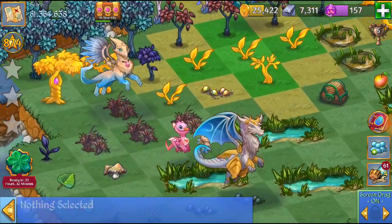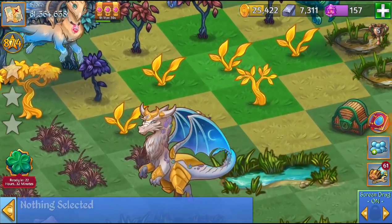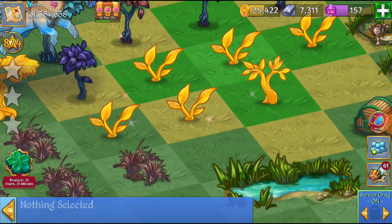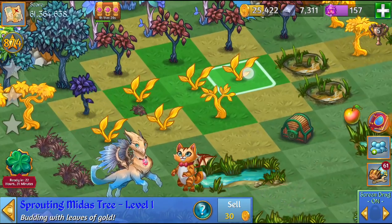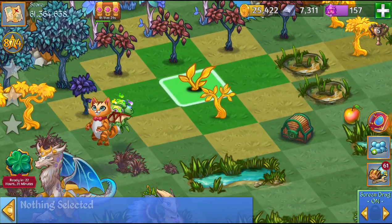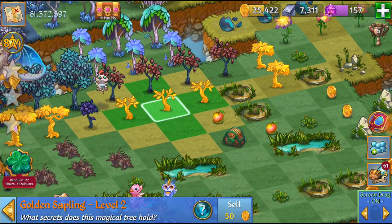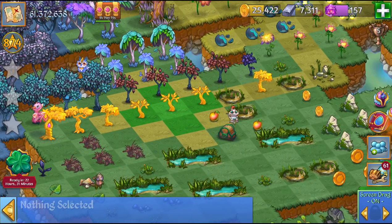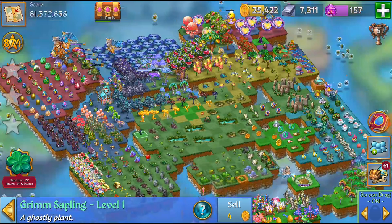And there it is — this one just changed! We should be seeing this next golden seed change as well soon. There it is at last! Now we can go ahead and merge these five level one sprouting Midas trees. Now we have these three golden saplings — I'm gonna save these up for some future merges. Thanks so much for watching, hope you enjoyed the video. Make sure to subscribe and stay tuned for the Merge 5 event this weekend. This is Toasty Gamer Boutique, peace!